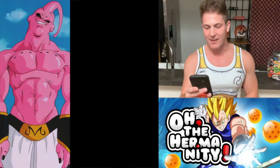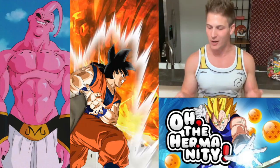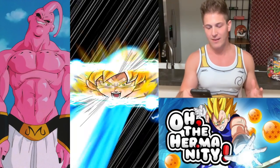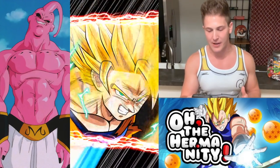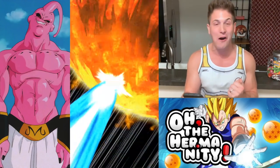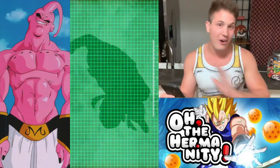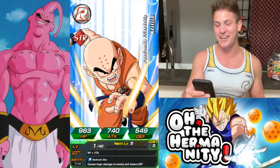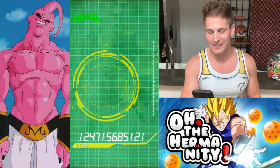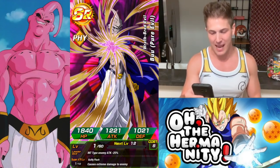I love summoning on these discount banners because I pull fire on them all the time. I like that — he's on the Super Saiyan 3. We're going to go Super Saiyan God right out of the gate. I told you guys, these banners like me. These category summons with the discounted stones, they just hand them right over to me.